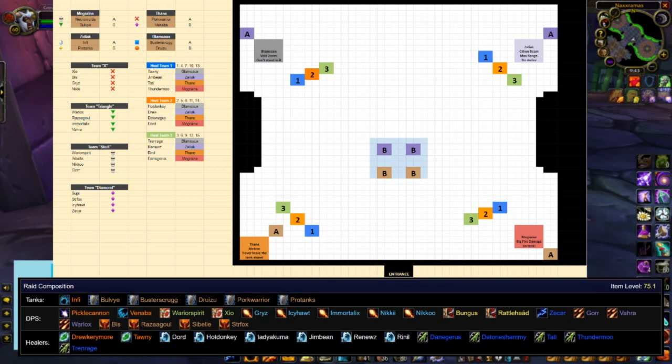Looking at the assignments: for the tanks, when the fight first starts — Necro, who'll have a skull on him, is on the A tank team and he is on Mograine for the beginning. Pork Warrior is on the A tank team for Thane, so he's going to be in the front left. Infy is on the A tank team for Zeliac, so she's going to the back right first. And Buster Scruggs is going to grab Lady Blaumeux and take her to the back left.